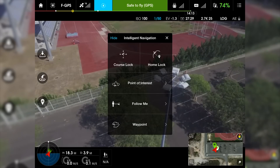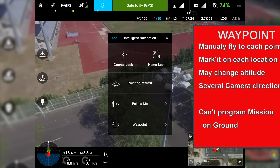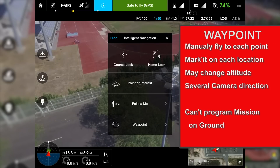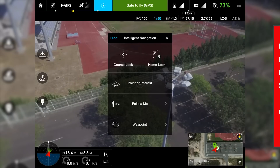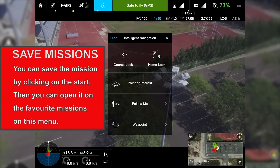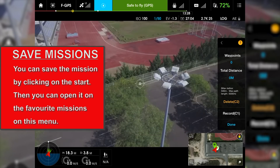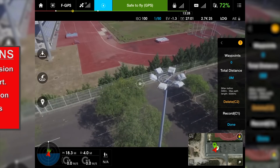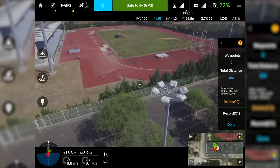The waypoint works like this: we have to fly each point manually, set it at each location, and after setting all the points, then we can start our mission. We cannot map it and start it on the ground — you always have to do it manually first. I'm going to select waypoint, new mission, and fly somewhere.